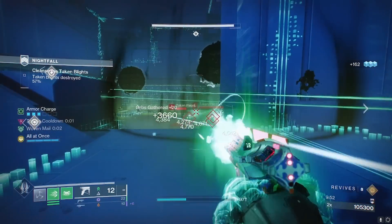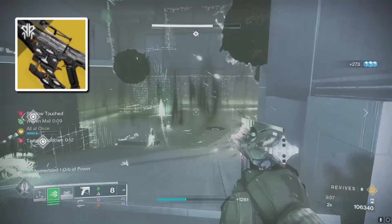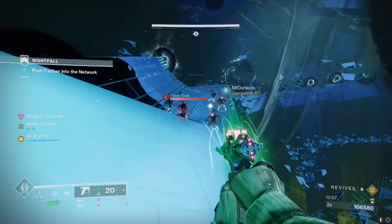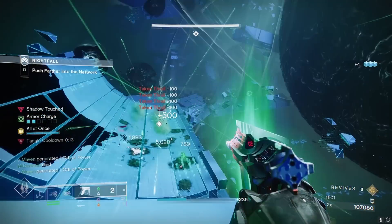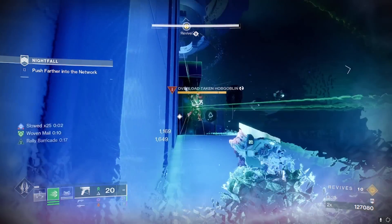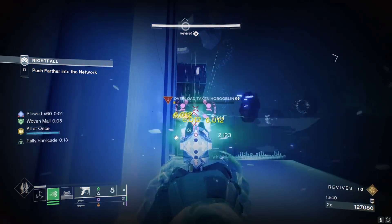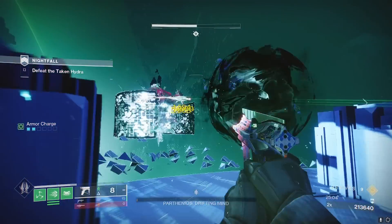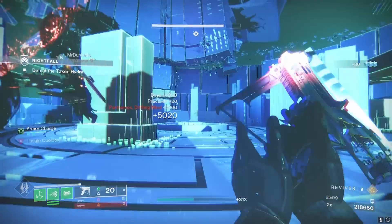Some of you might comment asking if I tried Quicksilver Storm for a strand build. I know it's insane, but it's just not hitting as hard as the Final Warning. The grenade launcher mode on Quicksilver Storm is what it's good for — that portion hits hard, it hits like rockets — but the normal full auto mode just doesn't feel like it hits hard enough for GM level content. It's fine, but it's not insane.